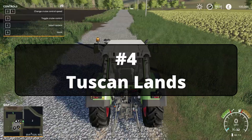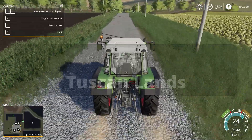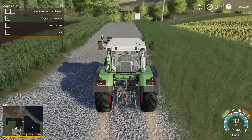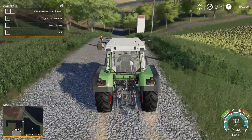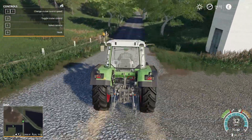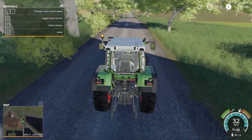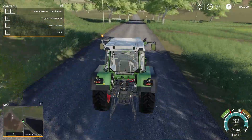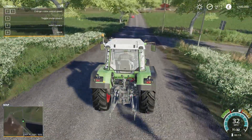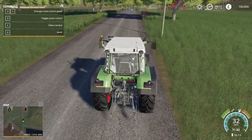Moving on to number four, we have Tuscan Lands. This map has a very hilly landscape in the Siena area, with 26 fields of various sizes, a vehicle dealership with a point of sale and repair, a cattle dealer, and a BGA. There are also eight points of sale: consortium, log sawmill, sale of chips, sale of straw and hay, spinning mill, sugar mill, agricultural cooperative, and fertiliser centre. That is a lot packed into one map.